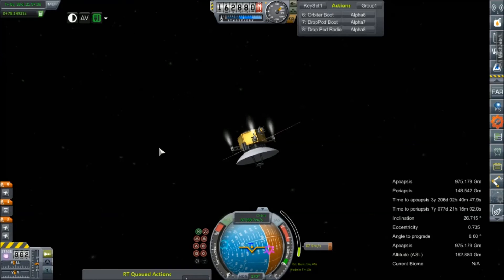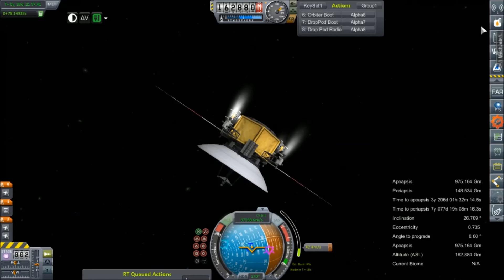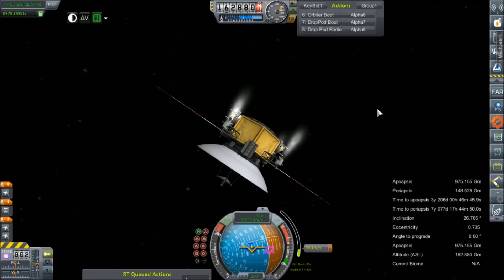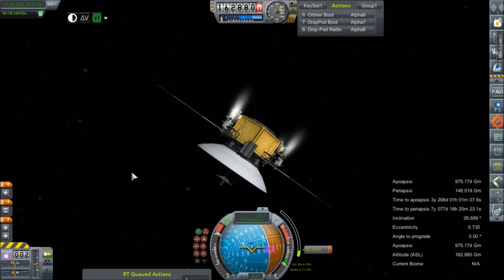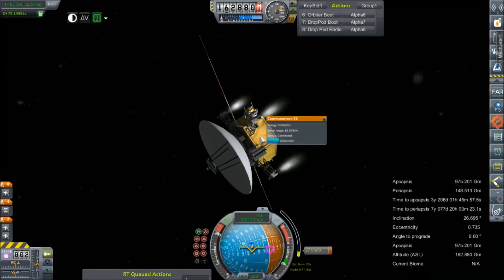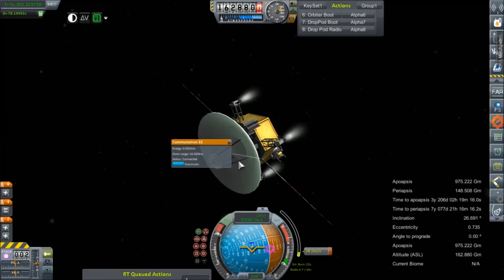This isn't even going to give us a delta-v readout — how nice. We're showing a draw on our electric charge. That is very interesting. Those avionics are already shut down. I guess for the time being we don't need these two, so we'll deactivate both of them. Try to stay on the node.